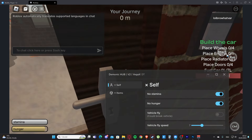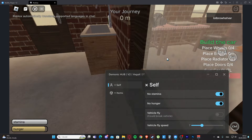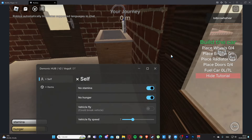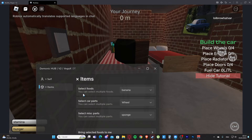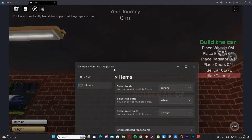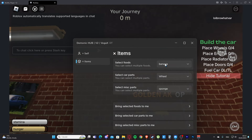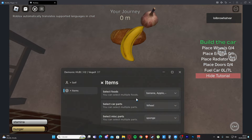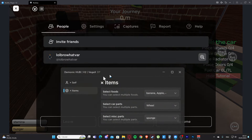I will try. Okay, I don't think I can get out. Here we have the items tab, so we can select any food — we have banana, apple, bread, burger, and onion. We have bring selected foods to me. Let's look down — as you can see it's working perfectly fine.